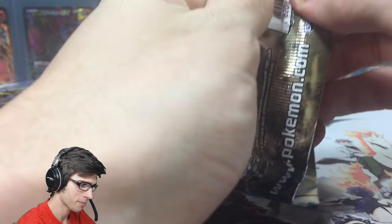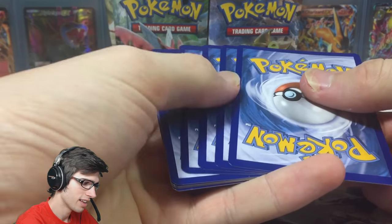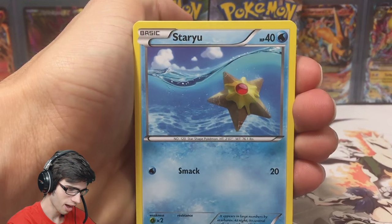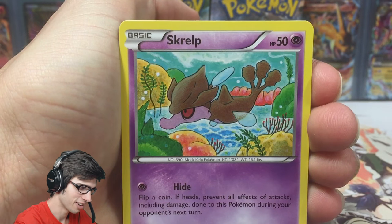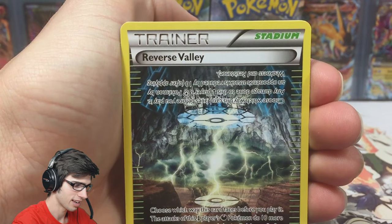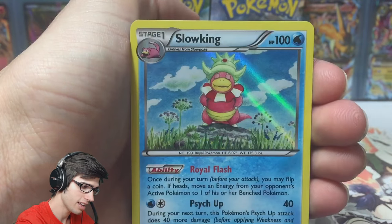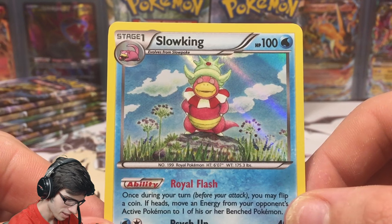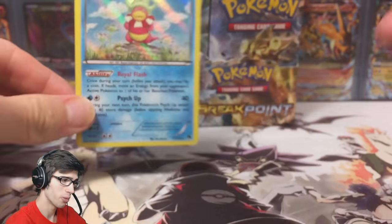Let's kick it off with this Mega Gyarados pack art. We started the box off amazingly strong last part, so let's see if we can do it again. We've got a Star You, Scraggy, Kricketot, Drowzee, Growlithe, Froakie, Deerling, Reverse Electivire, a Reverse common Pancham, and a Slowking Holo — 100 HP with Royal Flash and Psych Up. Not bad, we got a Holo already!